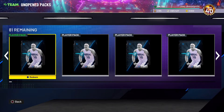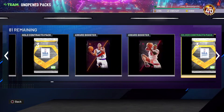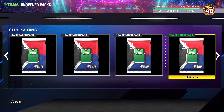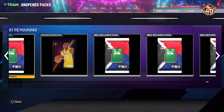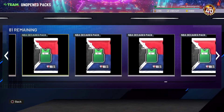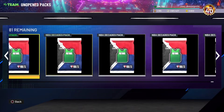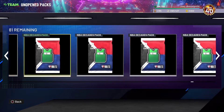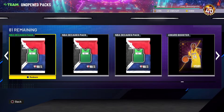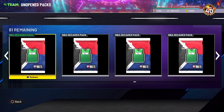Hit the like button and get the video rolling in the YouTube algorithm so it reaches more people. Comment down below what you got from these packs — if you got lucky, if you hit some pay dirt. I still have a Kobe Bryant here whose price has tanked big time; I think you can get him for like 5-6k now. My first one sold for 82k — that's all done now.